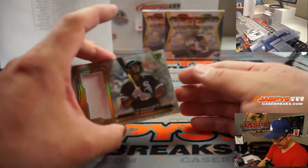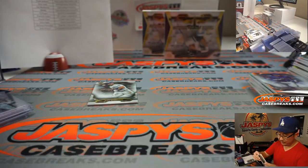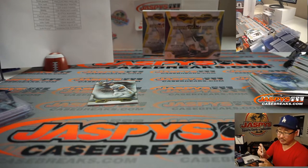And then we've got Tim Anderson relic, 19 out of 36, for the Southsiders this time. Chris Peet. Two boxes to go, ladies and gentlemen.